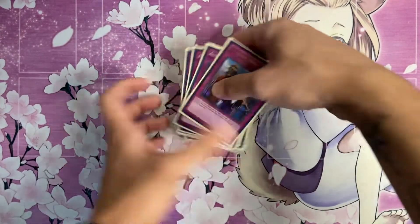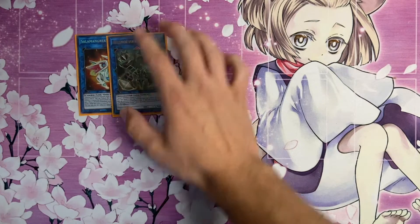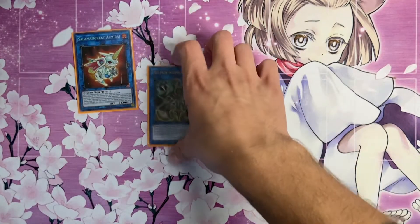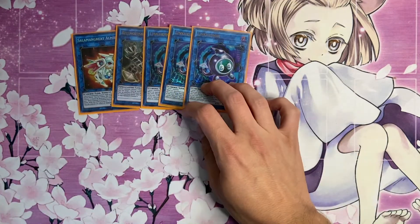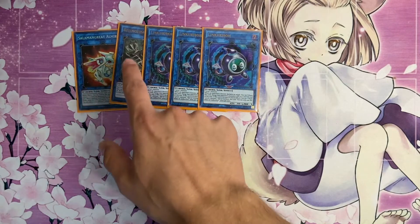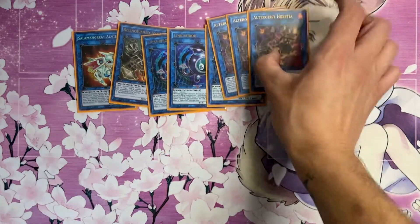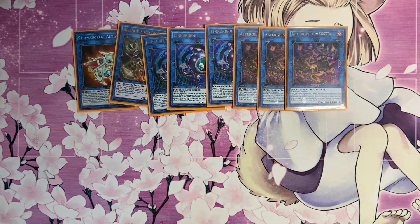For the extra deck, we play one Almirage and one Anima - you could play two or three Anima and cut Almirage entirely, but I like having five Link-1s in case you banish one or two off Extravagance. We play three copies of Linkuriboh - this could be two Linkuriboh, two Anima, and one Almirage, but it's all preference. We're still playing three Hexatia because it's your best card in the extra deck - that extra negation for spells and traps is really good and helps you OTK.